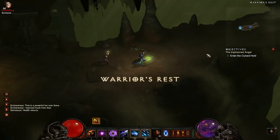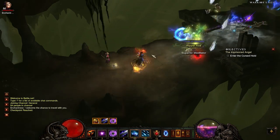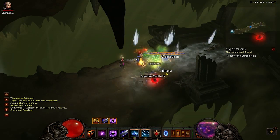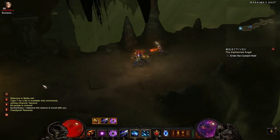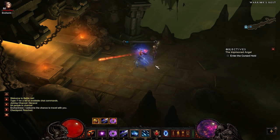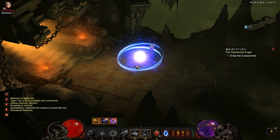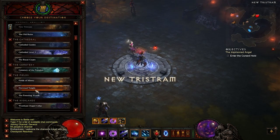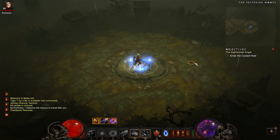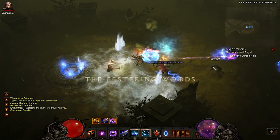Head in, kill that pack, then head out. I'd recommend town portaling out, as that will bring you straight back to the waypoint — saves a bit of running time, a bit of efficiency. Once you head through town, take the same waypoint back to the Festering Woods and go right of the waypoint. Fight your way over there.